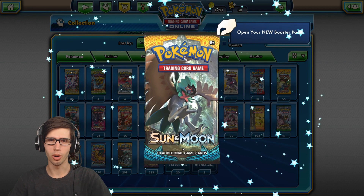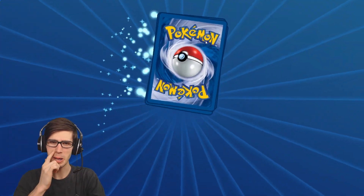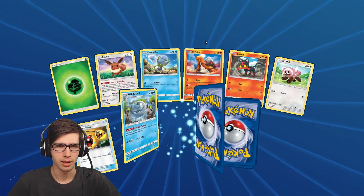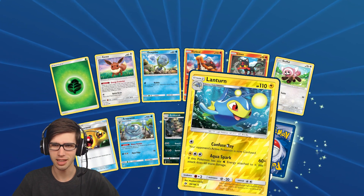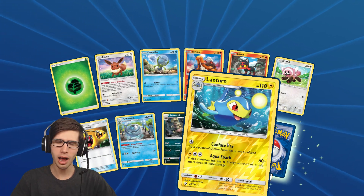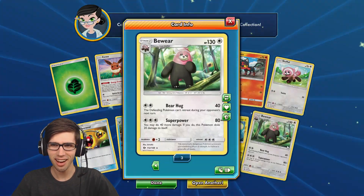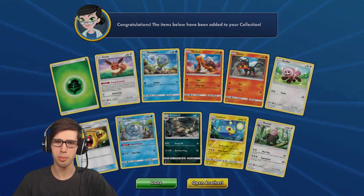Sun and Moon, you're up next. Ultra Ball — come on, let's get that powerful Ultra Ball for TCGO, that shiny Secret Rare Ultra Ball. We do have a Reverse Rare — that's a nice start, that's one Reverse Rare. We got a Bewear — 130 HP with Bear Hug and Super Power.